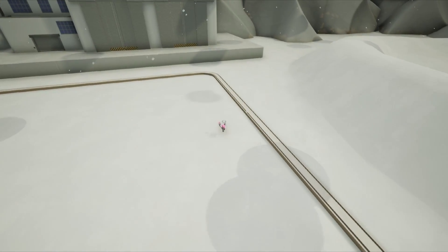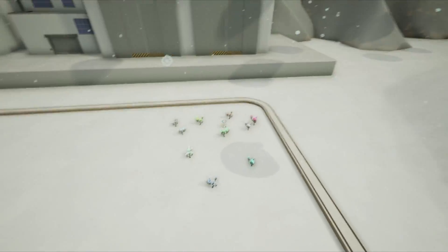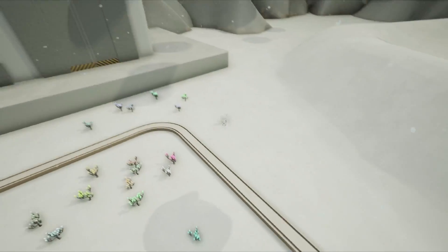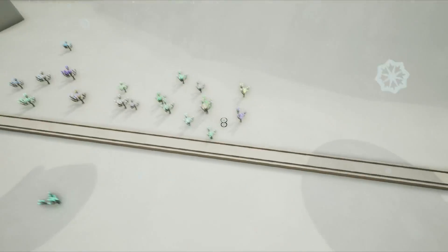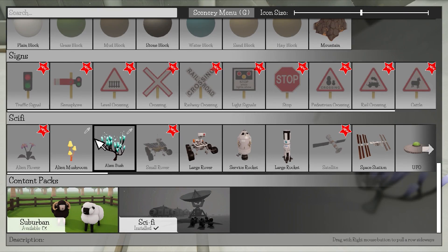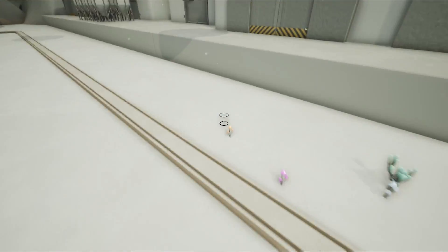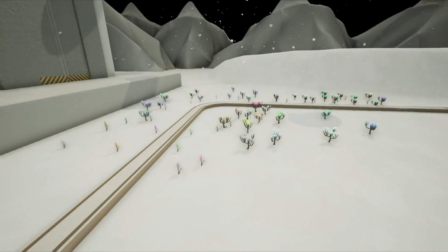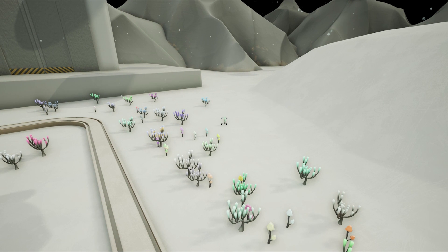We want trees and bushes — so we have like the enchanted forest down here. The trees are not all that big — I guess they're just little bushes. But I guess you wouldn't really have a ton of actual trees, would you? It's space.